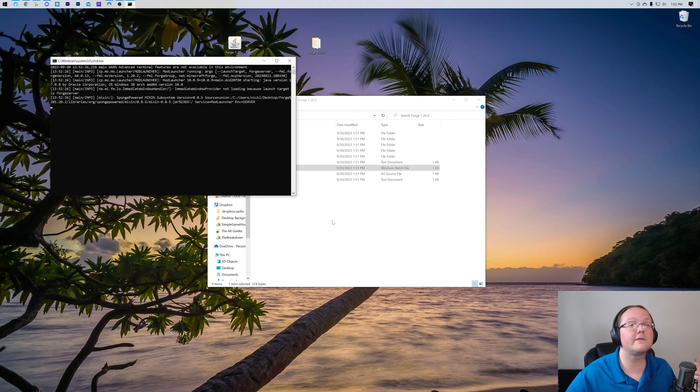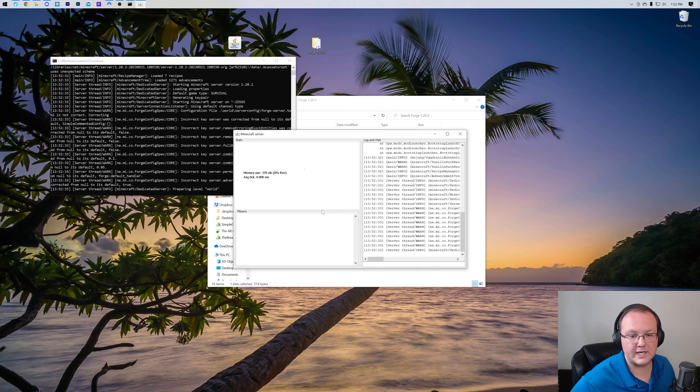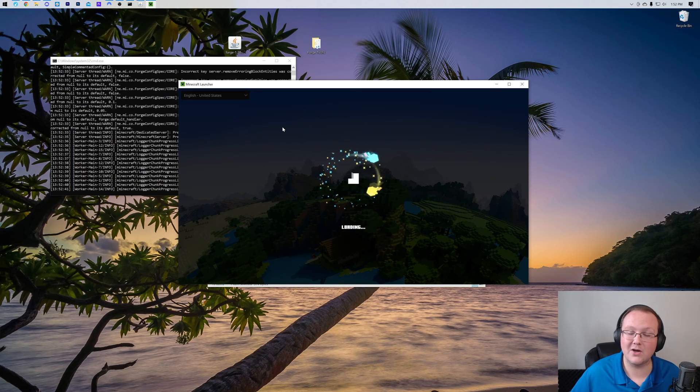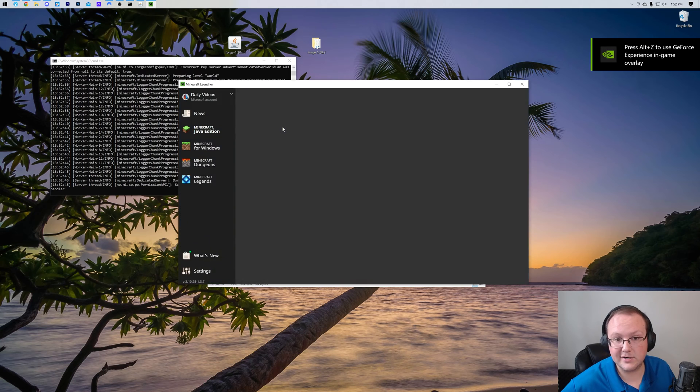When you double click on this, your server is going to start. Only you can join the server at this moment, but I'd recommend going ahead and doing that — making sure you can join, making sure things are working. Open up Minecraft, and we want to make sure we're opening it with Forge. Forge has to be installed locally and you have to be playing Minecraft with Forge in order to join a modded server.